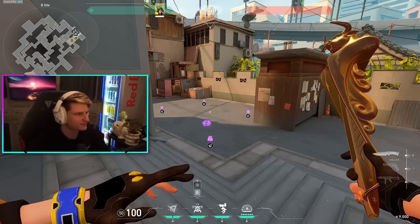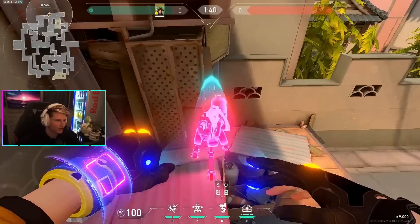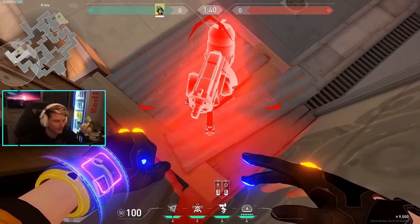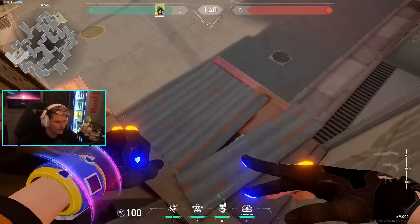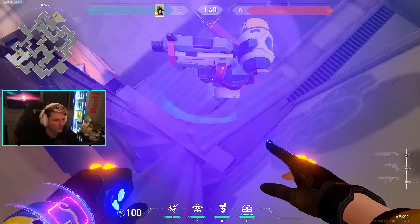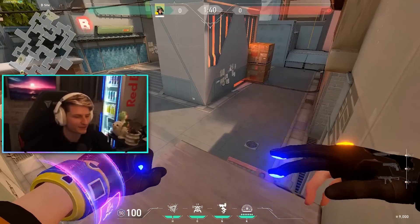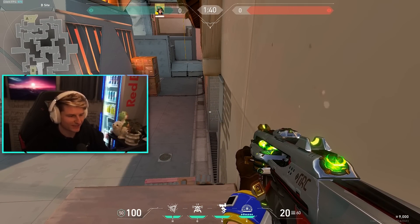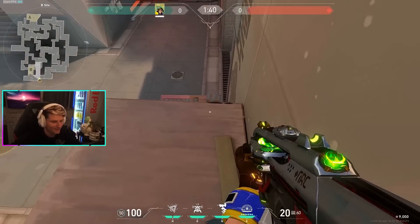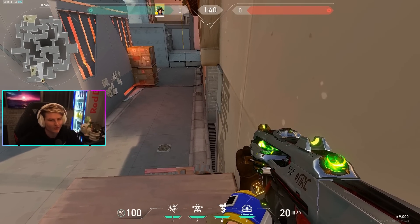A really cool technique with Killjoy is that you can use your turret to boost yourself into corners people won't expect. I put my alarm bot in B heaven and then turret-boost myself into this corner. You jump up and you're in a position that almost nobody clears. The amount of free kills I get using this tech is amazing — nobody expects Killjoy to be on top of double boxes here. I do this at least once a game on defense and get two to three free kills out of it.